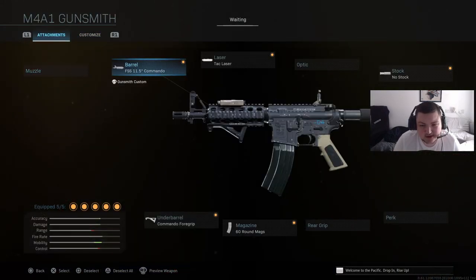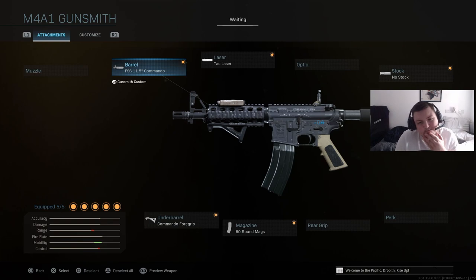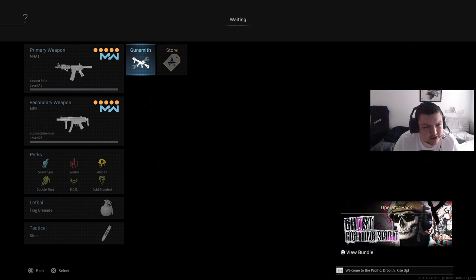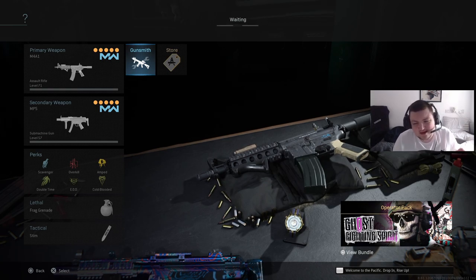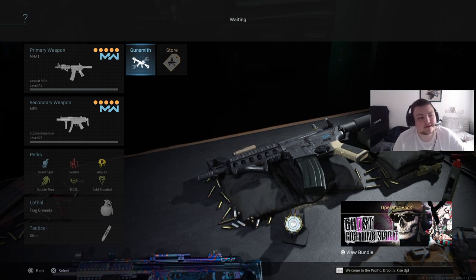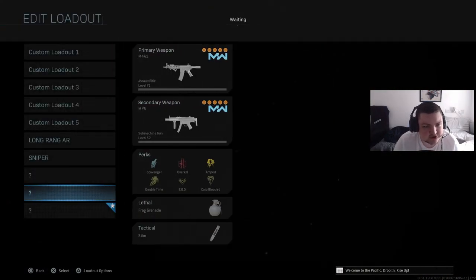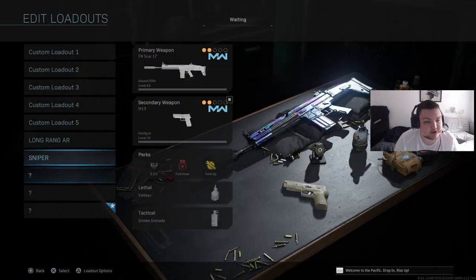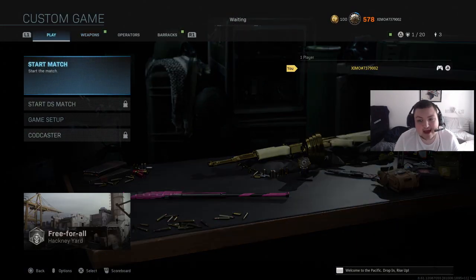The recoil control class has a gun with a huge amount of vertical recoil — not much side-to-side, just straight up. Once you practice and get comfortable with this gun, I promise when you switch back to anything else, your gun will feel like an absolute laser beam. Make sure both class setups include a frag grenade and a tactical insert so you can die and get straight back to killing with full ammo.